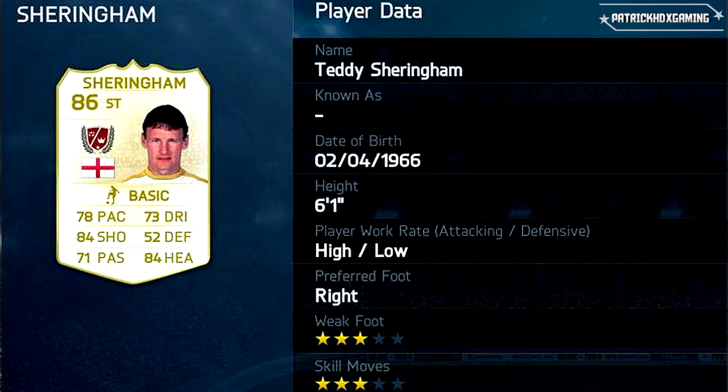Carrying on with a legend here — Teddy Sheringham. He's a striker with 78 pace, 84 shooting and 84 heading. Not the fastest one, but from the stats he's the typical penalty box striker — give him the ball and he will finish it in.